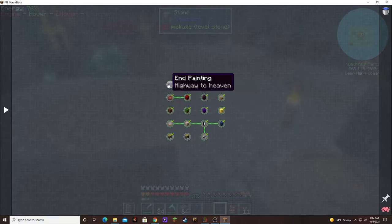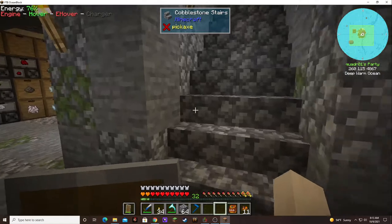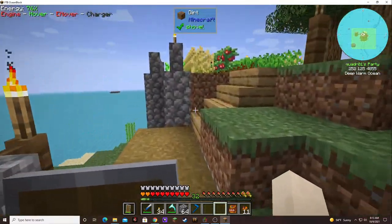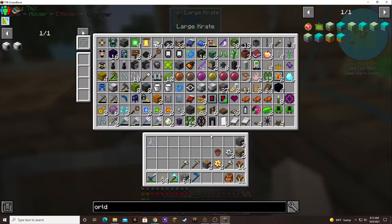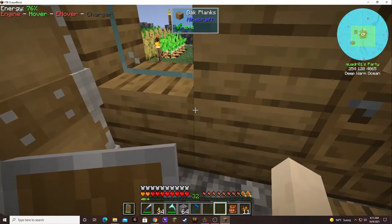This is the highway to hell, and this is the highway to heaven. I guess it is a sky dimension, and heaven is in the sky. If we need to do something, we can make this advanced item recycler, because I think we got some end rods as a reward or as loot. I got four end rods right there, so that's cool.